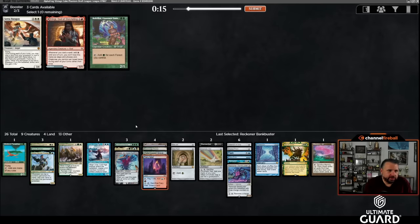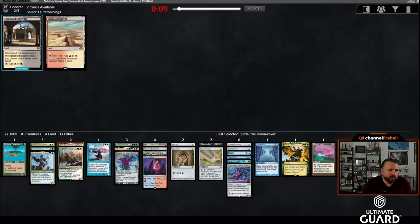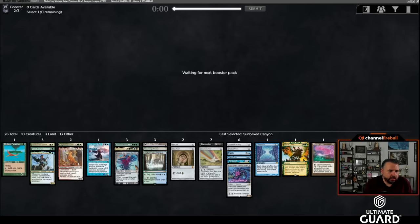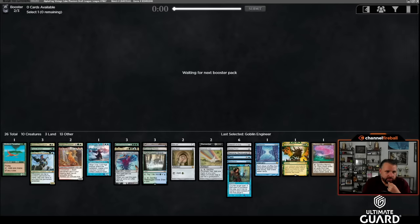I think World Spine Wurm is not coming back to me. Fire Covenant didn't get taken — I could also take Zirda in case I hit Grim Monolith. I don't even want Hangarback in this deck, so let's just take Zirda. Just in case. If I get a Grim Monolith or Basalt Monolith, Zirda goes infinite with both — and Kinnan with Basalt Monolith would be a reason to potentially play Emrakul.